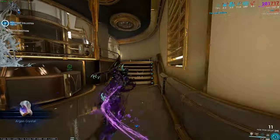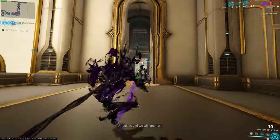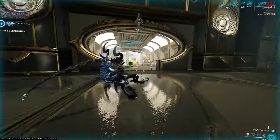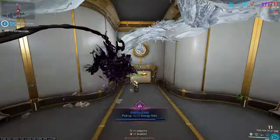Instead of our third ability, we have Mag's Pull. Pull is amazing because with the augment mod Greedy Pull, you pull loot towards yourself. Keep in mind that this does not work through walls — it used to a long time ago, but now it doesn't. So you're going to need to be in line of sight of the resource to actually pick them up.